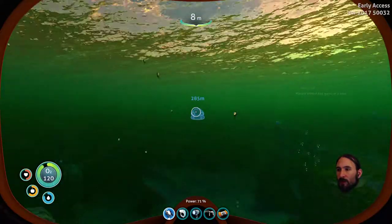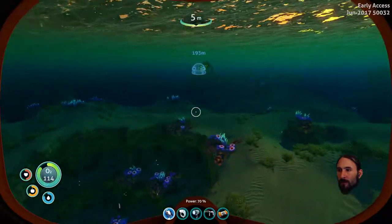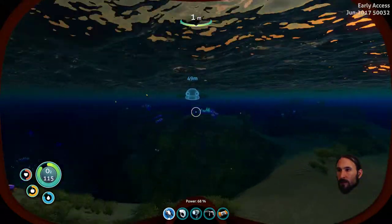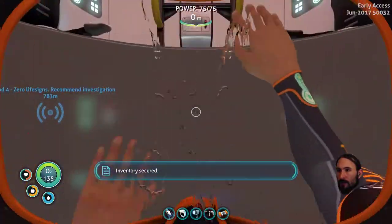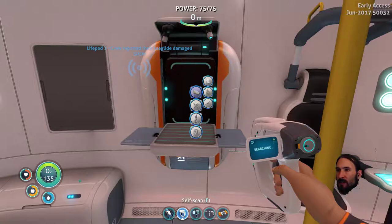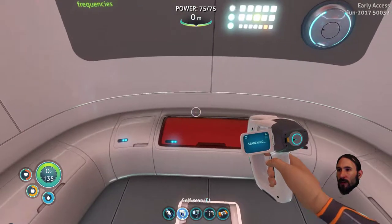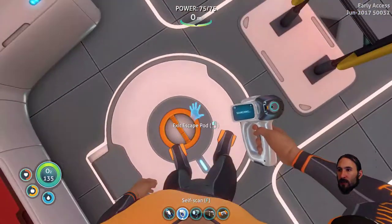Now we've got the sea glide, we can move super fast. I can't wait till we get the sea moth. We're in the super shallows now. Let's go to the fabricator — we wanted to make ourselves a computer chip. Electronics, computer chip — we need table coral and copper wire. We've definitely got copper wire. And table coral shouldn't be that hard. Common coral sample, but we need a table coral sample — okay, I can manage that. This looks like table coral, let's quickly get the knife out.